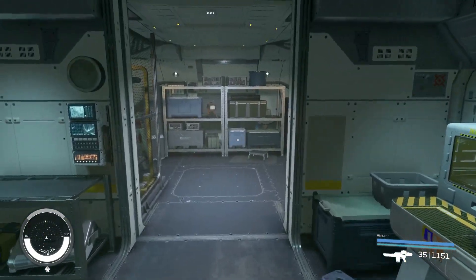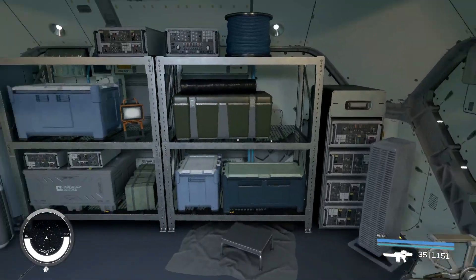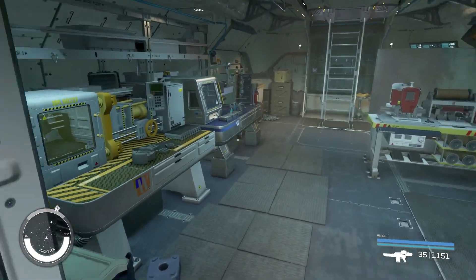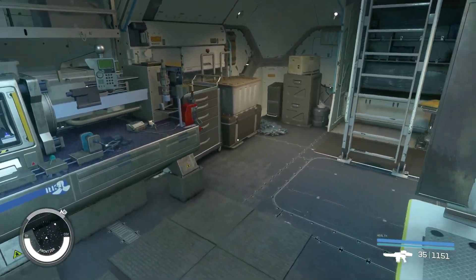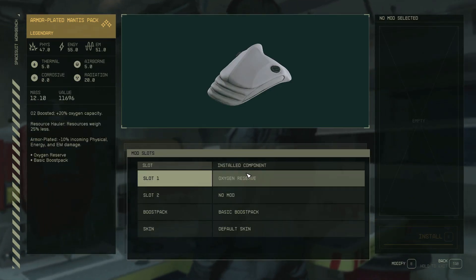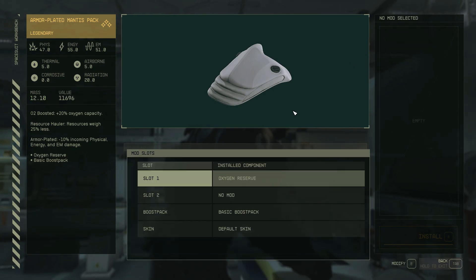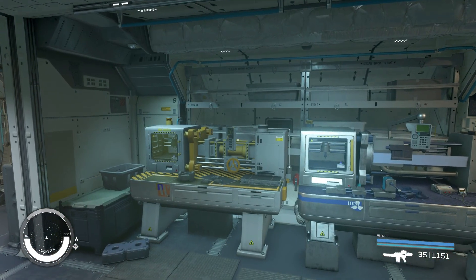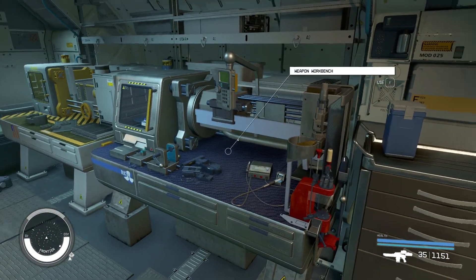This is the very bottom, right behind the ramp at the bottom of the ship to get on the ship. This is where all the crafting is done — got the workbenches and all my stuff in the ship to craft with. So I don't have to go to the Lodge all the time and over-encumber myself with the inventory. All the crafting stations are in here.